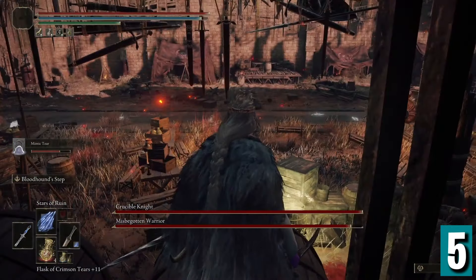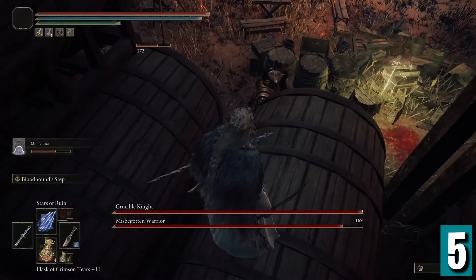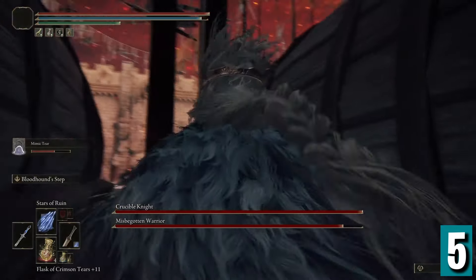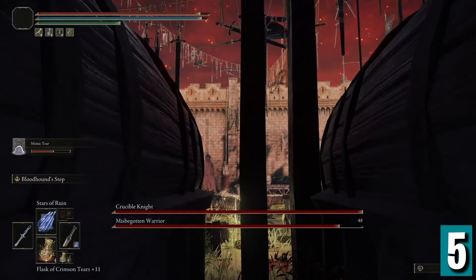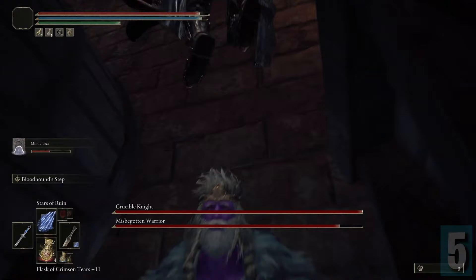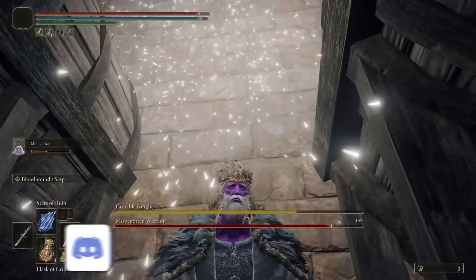Step 5: from here, just wait. Either of the two bosses will eventually catch sight of you and run over. But what they don't know is they're about to get a big whiff of cheese. Both the Crucible Knight and the Misbegotten Warrior can jump up on the barrels too, but what they can't do is follow you down the little gap next to the barrels. Slip down there and watch as the Crucible Knight floats above the gap — because he's a plump sort — and eventually the Crucible Knight will die of floating.